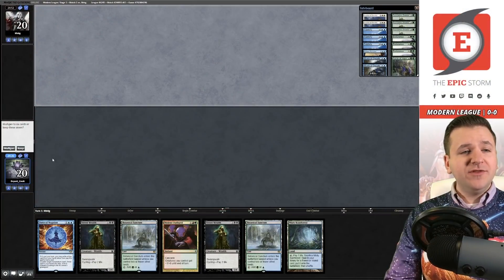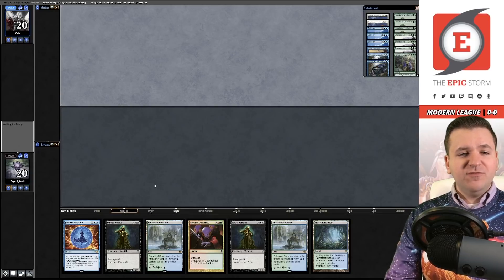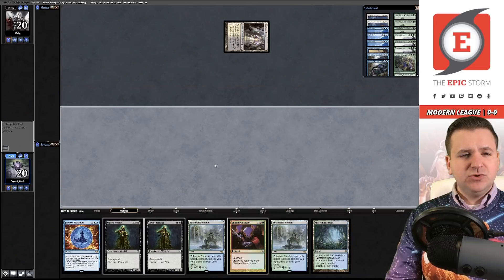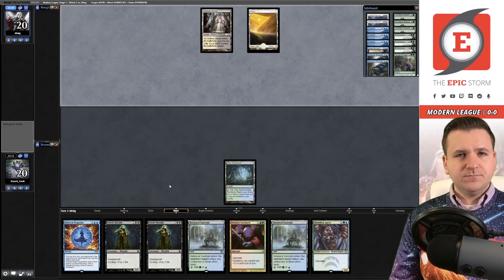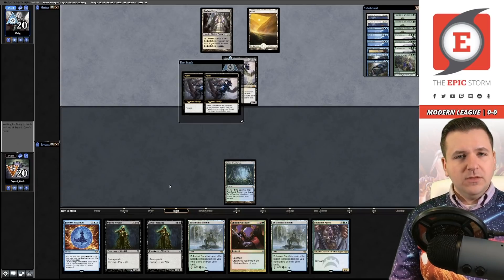Welcome to Match 1 — we're on the draw. We don't have a blue card for Force of Negation but we can cycle into one with Street Wraith. We see a Godless Shrine from the opponent, unclear what deck this is. We pick up a second cascade spell, which is a great draw. Then our opponent casts Grief — that's annoying. They take our Force of Negation and Ephemerate the Grief, so they'll get three cards out of our hand.